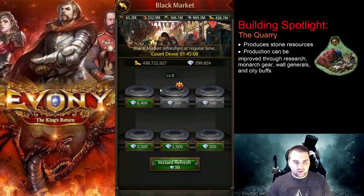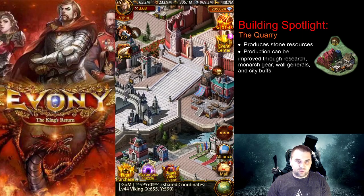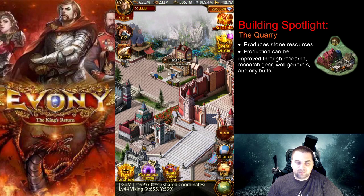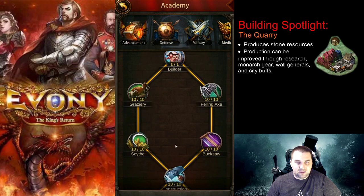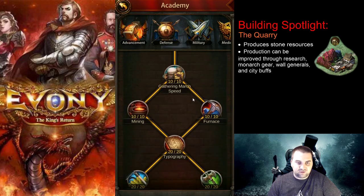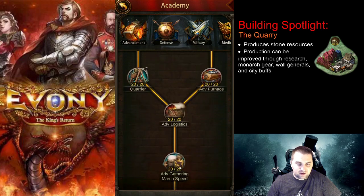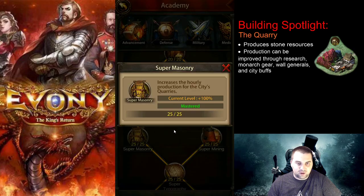The 24-hour speed ups I usually collect through the black market, paying a little resources to get them because you do gain more by investing a little bit. One of the main sources of production increases is the advancement tab in your academy. You can look at production research there — we have masonry which increases the hourly production of your quarries by plus 1,000 on your base amount, another masonry at plus 70%, and super masonry at another 100%.